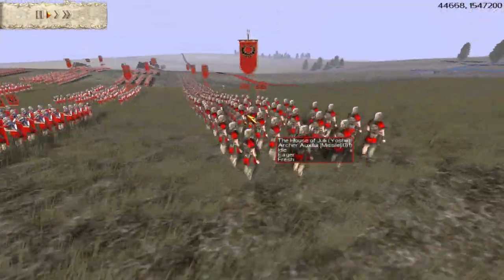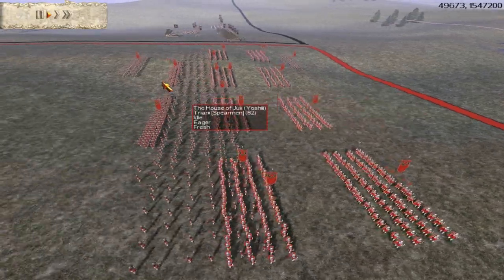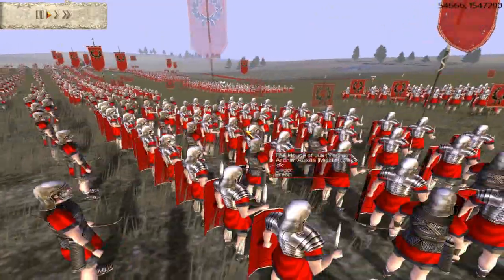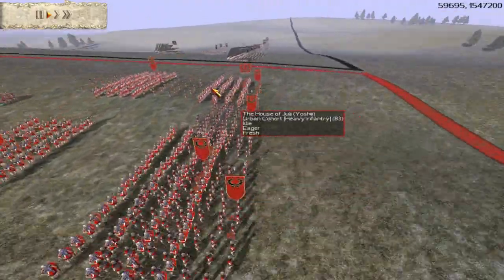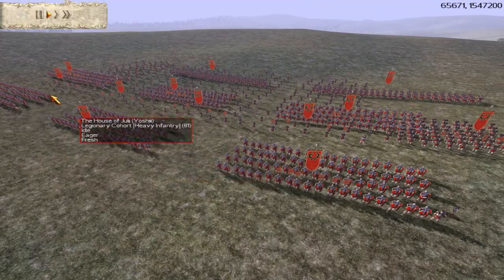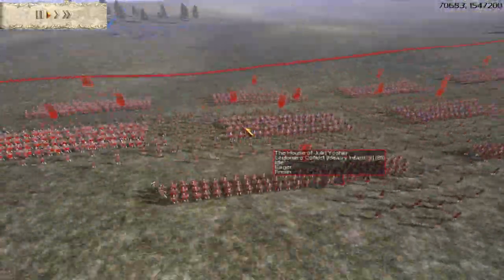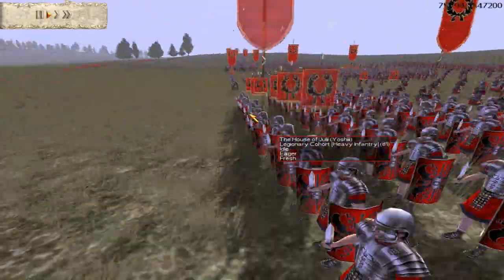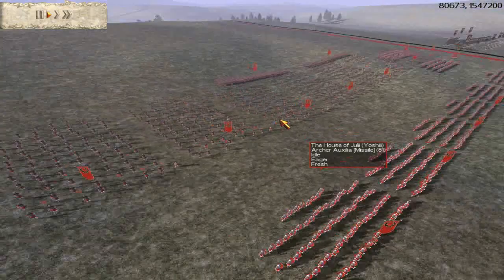My army consists of 7 Archer Auxiliars — I think they've got the Silver Silver upgrades — and I also have 1 Urban Cohort, that's where my General is at. And I also have 7 Legionary Cohorts. That's the bulk of my infantry, and they are all heavily upgraded. Most of them are Gold Gold, and some of them are Silver Silver.